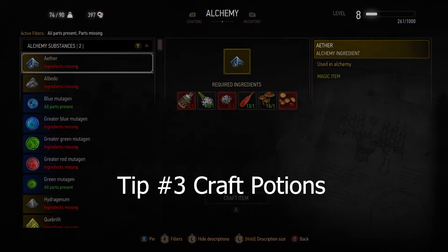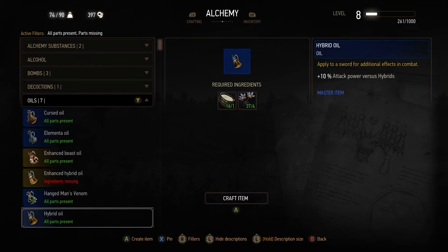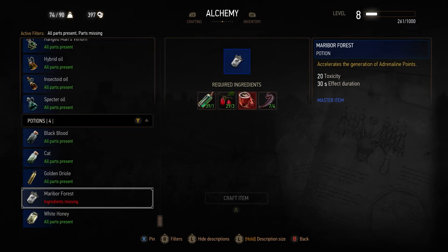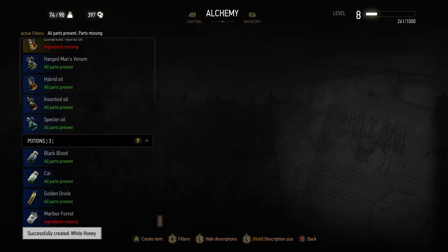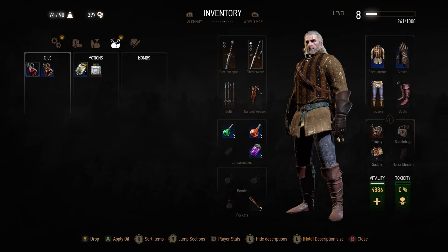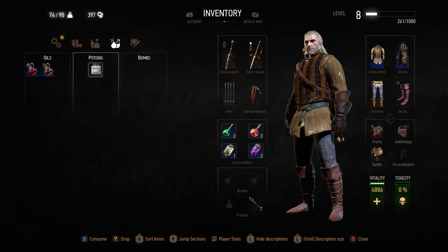For tip number three: craft potions. At the start of the game you're only able to craft a few of them, but as you level up you'll be able to obtain more and much better potions. Craft the ones you can because it's going to help you be more efficient fighting bosses and completing quests. At level seven I was able to craft potions like Black Blood, Cat, White Honey, and others that were not bad at all — and they do work, trust me. That's why I was telling you to loot everything you see, especially crafting materials. So stock up on those potions.